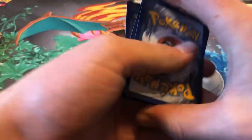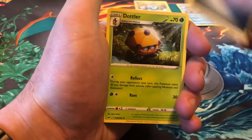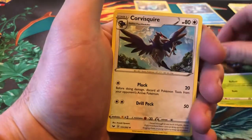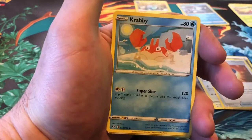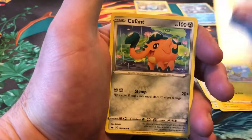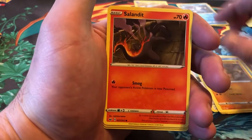We got a code card. Steel Energy, Dotler, Corvusquire, Great Ball, Yamper, Krabby, Cufant, Balltoy, Salandit.